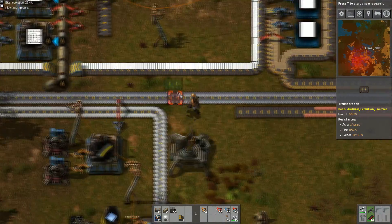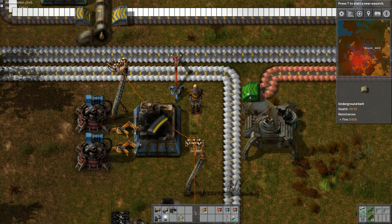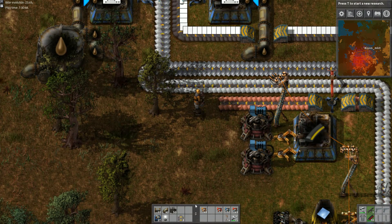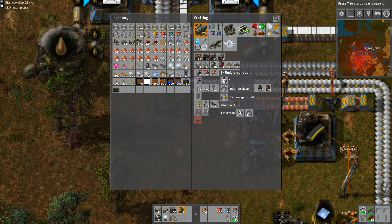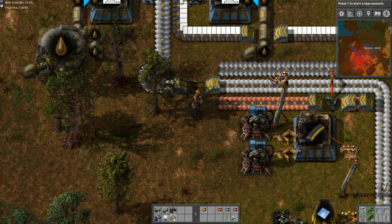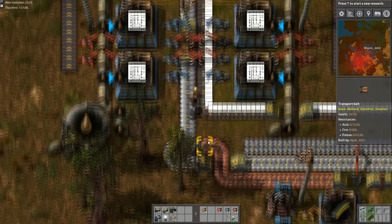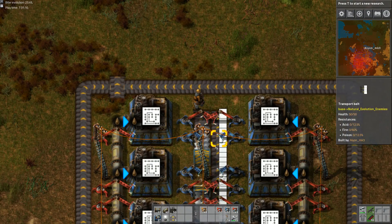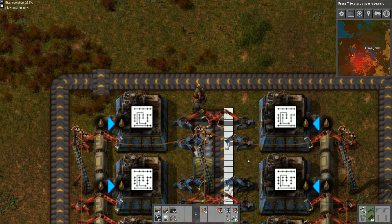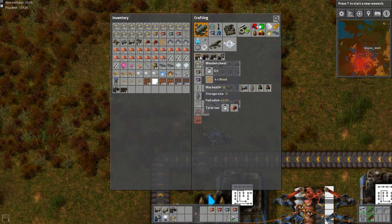Well hello there everyone, this is IronMark3 and welcome back to the Bosch Tangle on Factorio. Right now I am just very quickly fixing my circuit board production setup because I have realised a slightly important mistake I have made. If you were paying attention more than I was in the previous video, you probably spotted this as I did it. The fact that I fed iron plates into it instead of copper plates is just a whoops kind of deal.